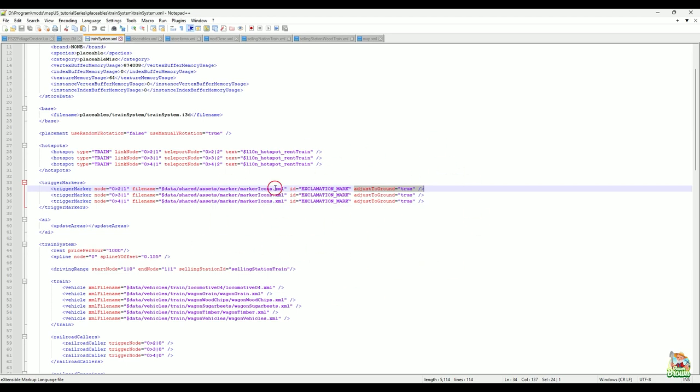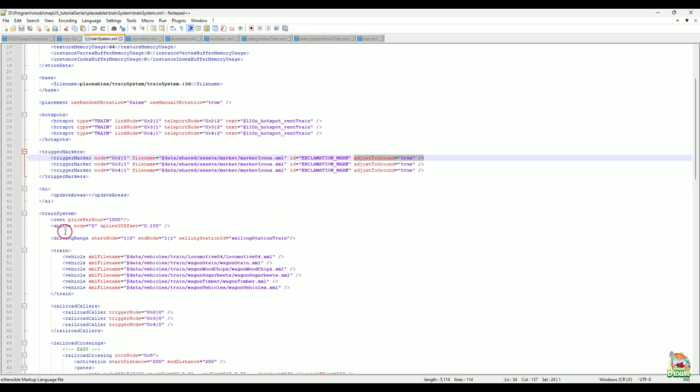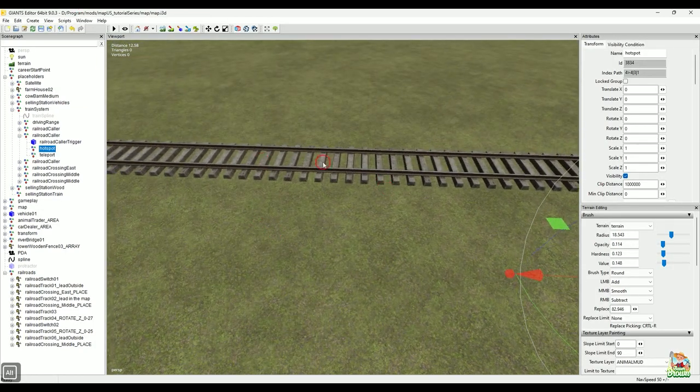With the rest of this — when you create your spline node for a custom track — you want to move that spline into the train system, into this transform group. You don't necessarily have to have it in position zero, but you do need to change the index path depending on where it ends up. For example, if I move the spline down in the hierarchy, watch how the path changes over here — now it says '4|4' instead of '4|0'. My train system wouldn't work because it wouldn't be able to find the spline at position zero.